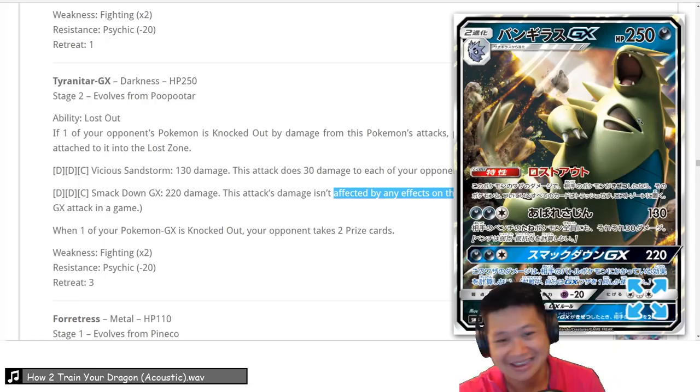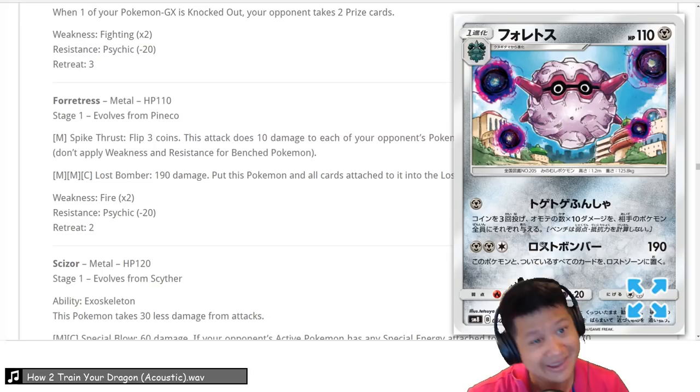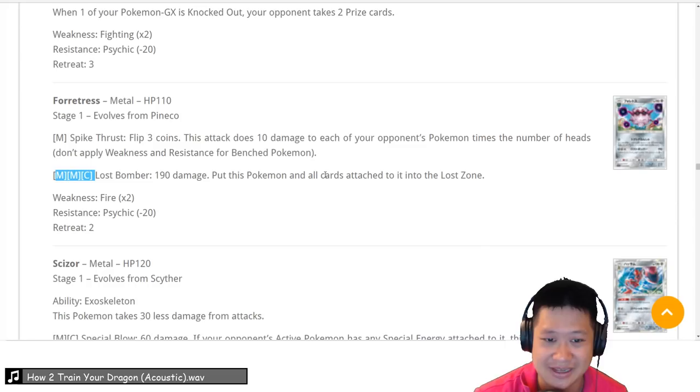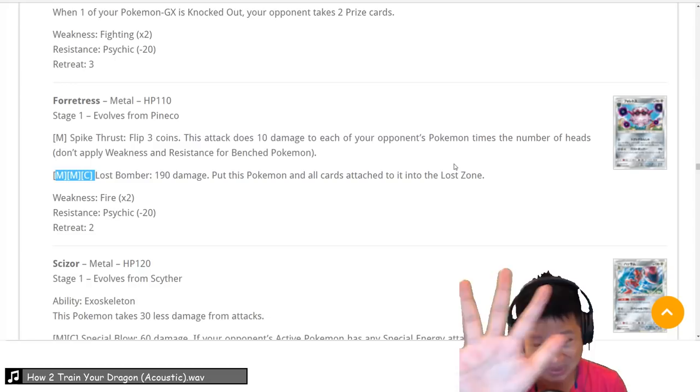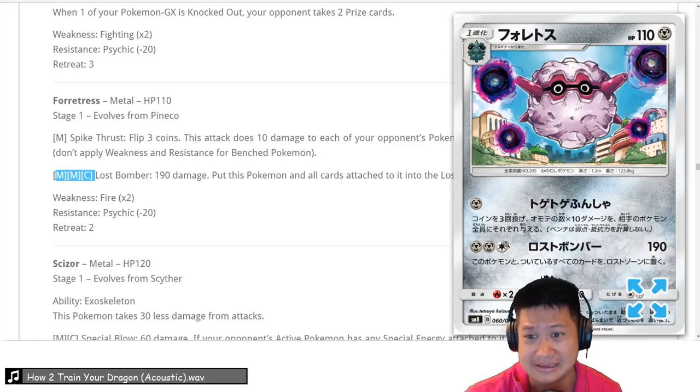Pineco and Forretress — Forretress's attack sends it into the Loss Zone with 3 energies, and those energies are permanently lost. You lose 5 cards to the Loss Zone, but you're thinking it might work as part of the Loss combo. However, you still need to charge up your Lost March Pokémon, and something like Dusk Mane Necrozma or Solgaleo GX would probably do better with 3 energies. It doesn't really combo well with the Loss Zone. It is a 1-shot KO but I don't think it's a good fit — moving on.